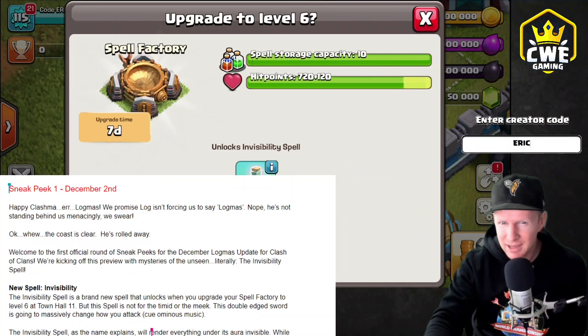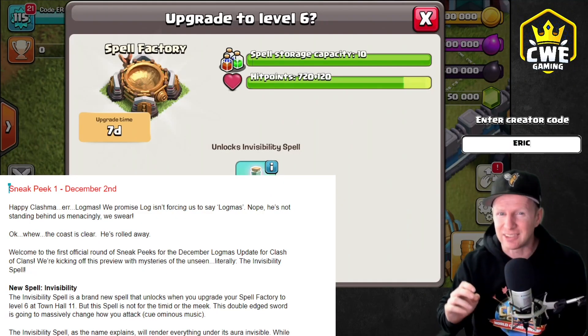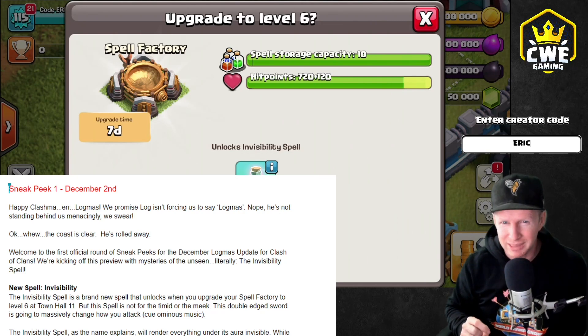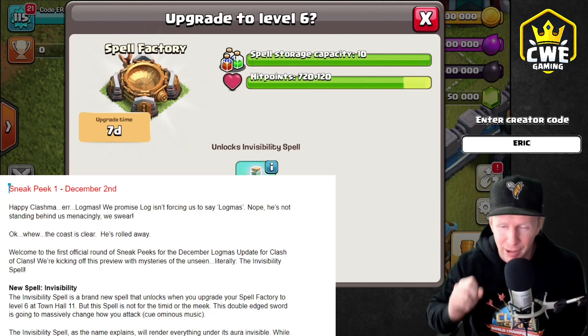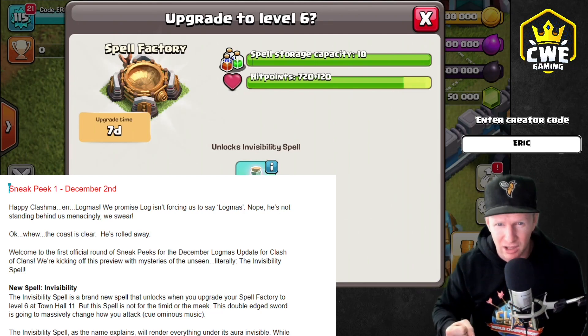Hey, what's up guys? Welcome back to Clash with Eric. We've got exciting news for you today. It is sneak peek number one of the winter update and as you can see behind me, we have a new level of our spell factory. This is exciting guys. Make sure you hit that like button, hit that subscribe button and be back for more because we have all kinds of sneak peeks going on all week long.